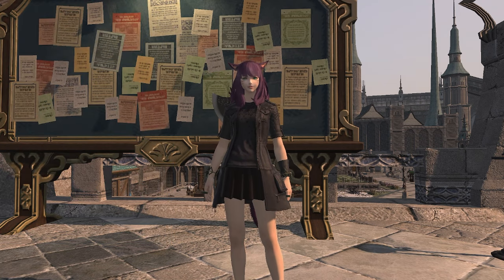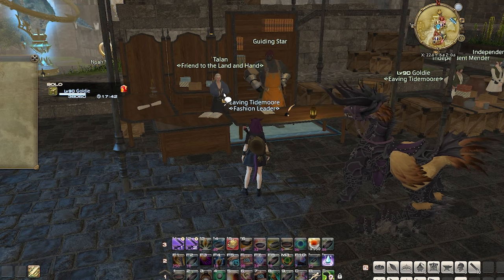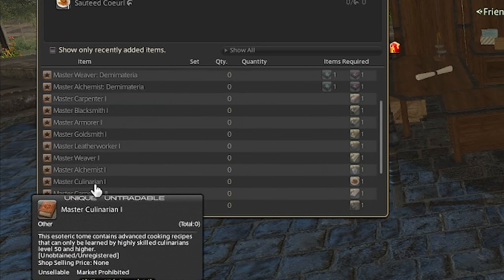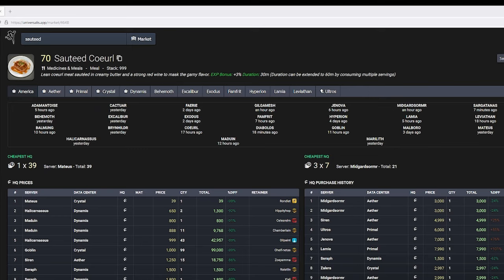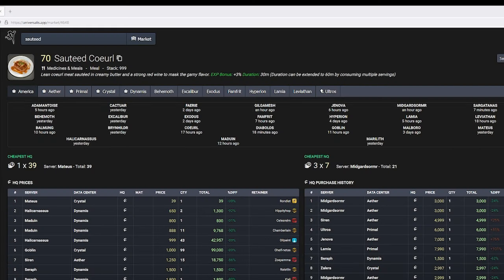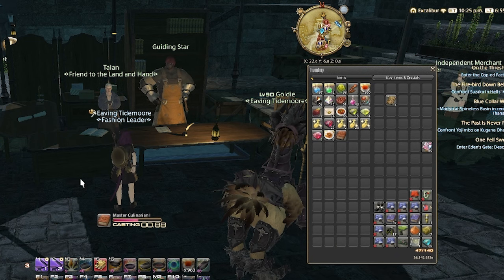The first thing we need to do is unlock the level 1 master craft books. We head over to Mordonna and first talk to Guiding Star to do his blue quest. This will allow Talon to sell the books. Each level 1 book requires a reagent to buy — just look for your craft job and find what reagent you'll need to buy or make. I need a high quality sautéed coral. I looked it up on Universalis to see if it's just better to buy it off the market board — it's 39 gil on Matthias. I now have the sautéed coral and I can buy the master craft book.